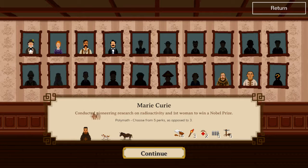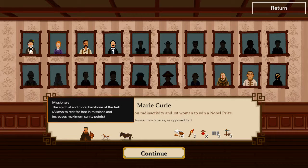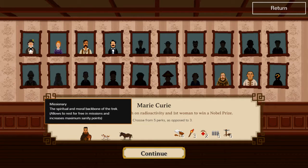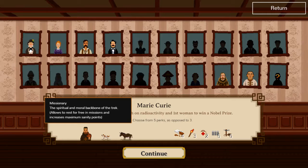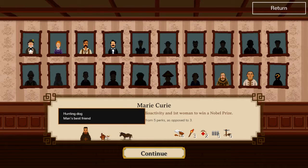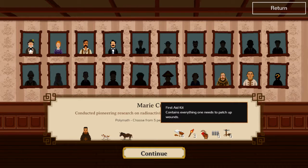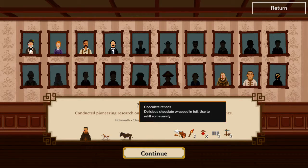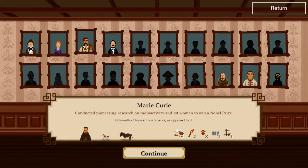Marie Curie is actually a really good choice — she's more focused on peacefulness. She has a missionary who gives you increased sanity points. Sanity points are essentially what keeps you going in the game. Once you lose sanity points, you have a chance to just instantly die. She also comes with a hunting dog, a donkey, first aid kits, extra bullets, climbing gear, torches, and chocolate rations that help restore sanity.